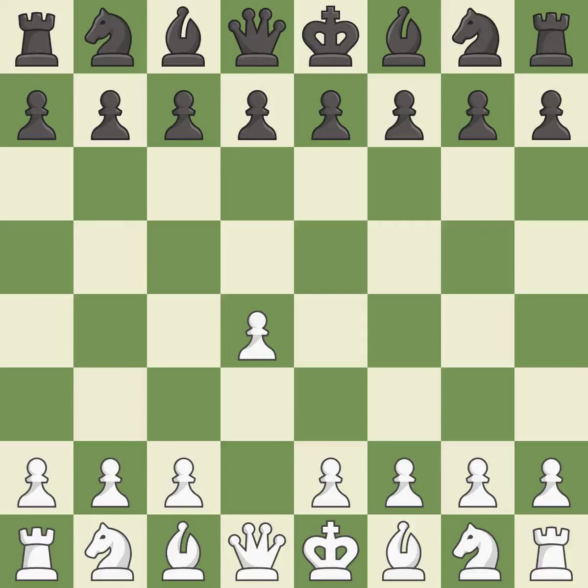Opening with the queen's pawn controls the center and usually leads to a more positional development of the pieces. d5 establishes a presence in the center, controls the e4 square, and opens up the light-squared bishop.